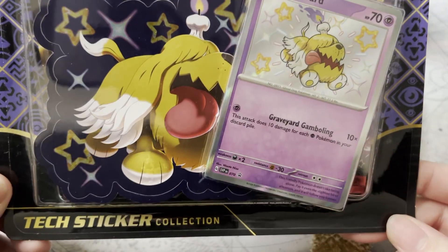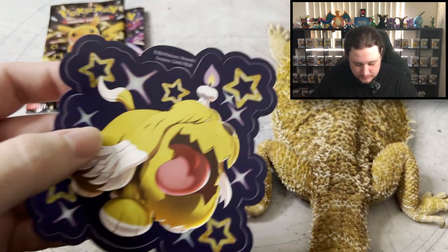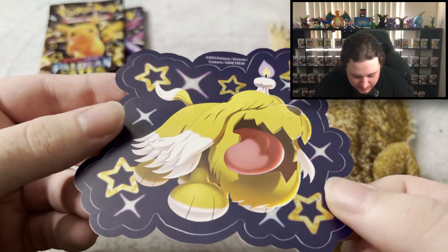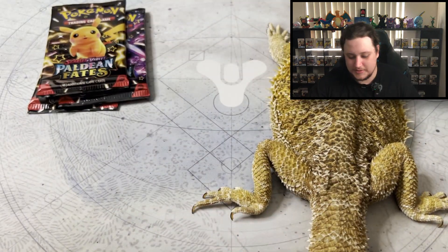Second tech sticker collection: Greavard. Again you get three packs, a code card, a tech sticker featuring Shiny Greavard with a little bit of shine on it, and a holo Greavard. These work really well as promos - I quite like it. They've got texture but they're not too crazy.